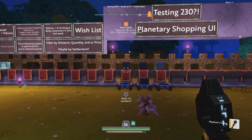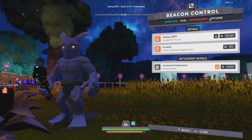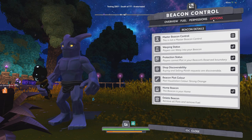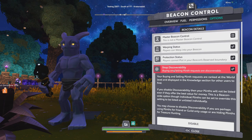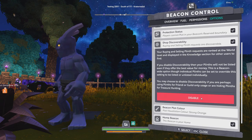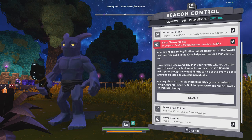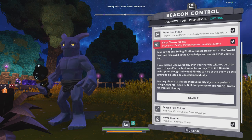As far as visibility of these shop stands, an amazing feature is that you can control it via the beacon level or the shop stand level. There's a new option for shop discoverability — you can turn it on and off. It says 'buying and selling plans requests are discoverable,' so when it's on, people will be able to find your shop stands.